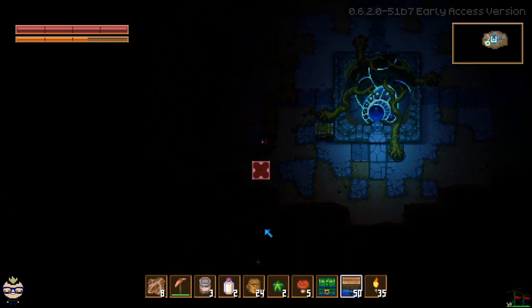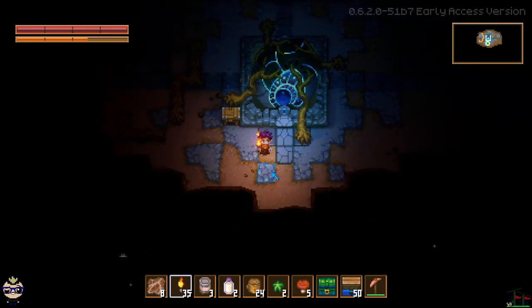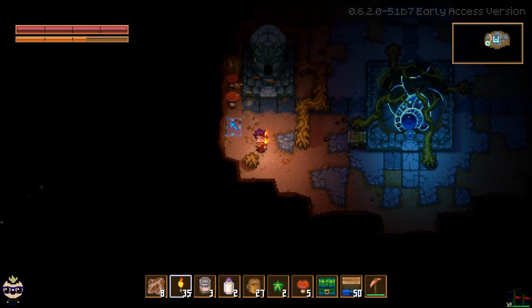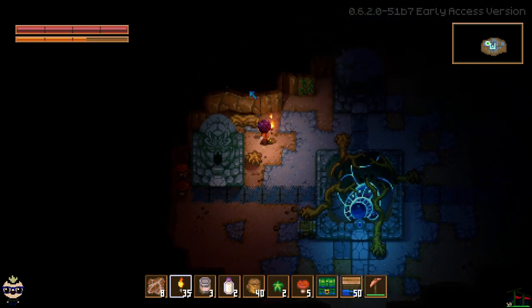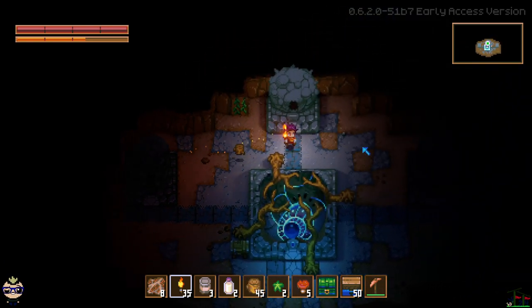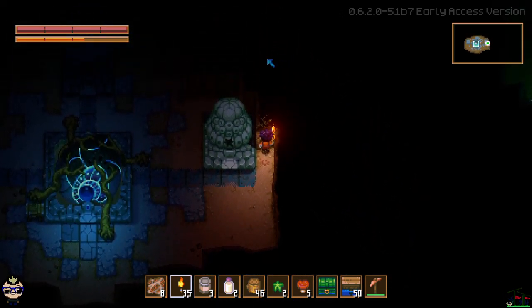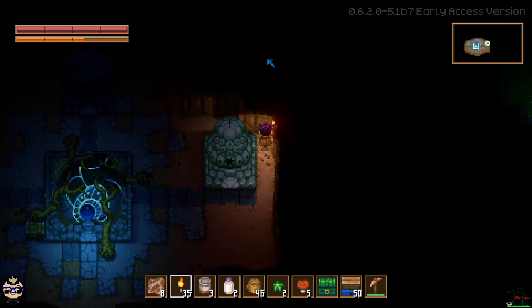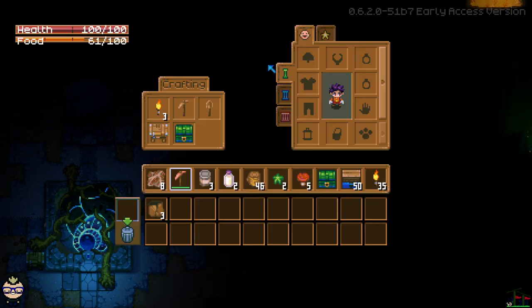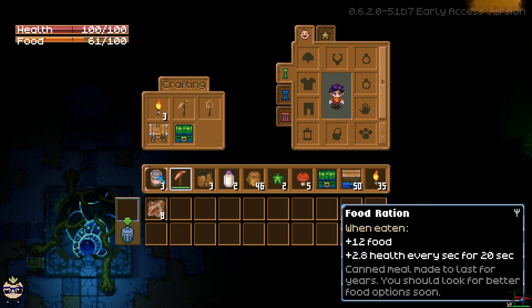If you're brand new to playing this game on PC, if you hold Shift whenever you have anything equipped — like right now I have a pickaxe equipped — if I hold Shift it will actually pull out my torch for the duration of me holding Shift. I want to make a furnace right away because the furnace is eventually what's going to be used to help refine better ores like copper. We need 20 walls — I'll put those in my hotbar so we can see our count. I started as a Farmer so I get food rations when I start.